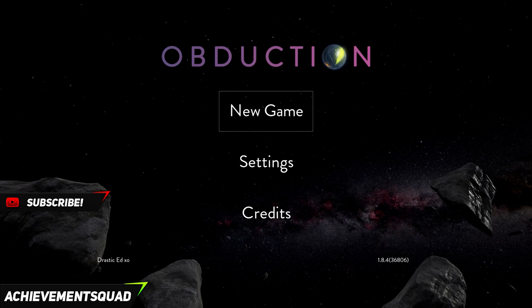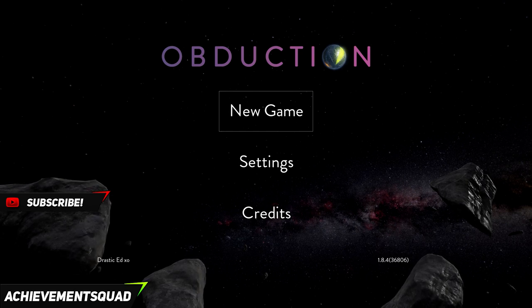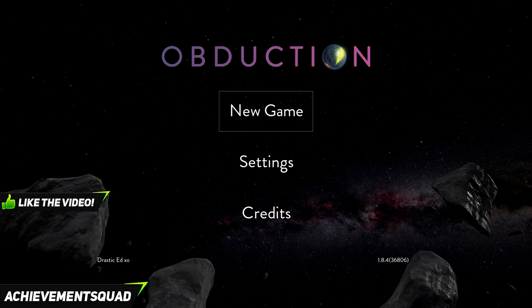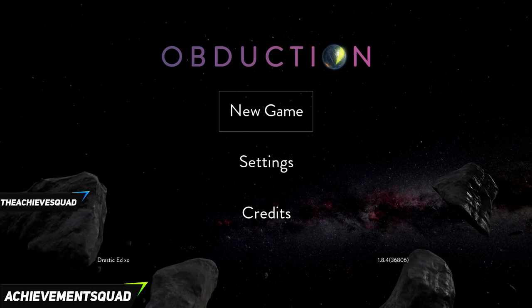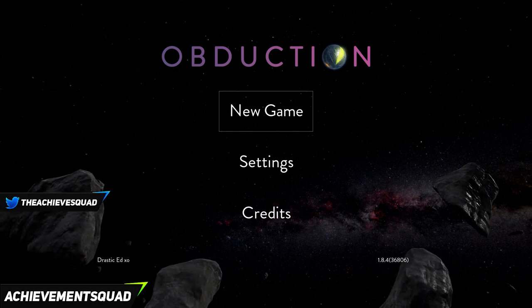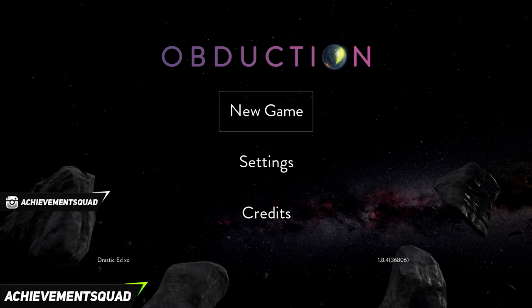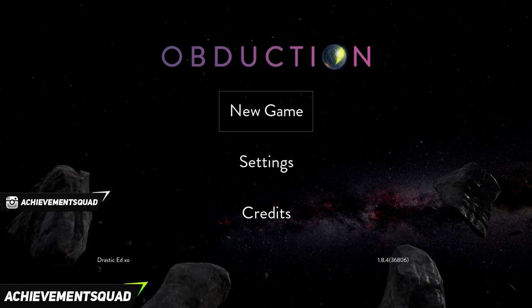Hi everyone, this is just a kid from the Achievement Squad coming at you with a 100% walkthrough for the title Abduction. As part of this video I'm going to show you how to get all of the achievements and trophies in the game to get the full 1000G or Platinum. As of this point onwards there is a full spoiler warning in effect, as we will show you the game from start to finish.